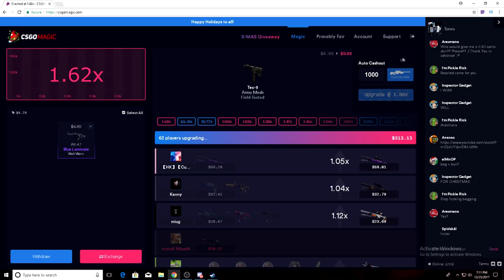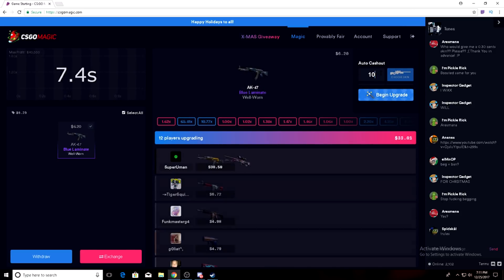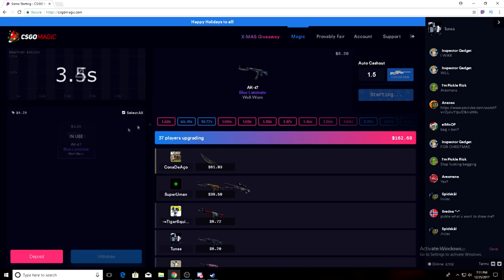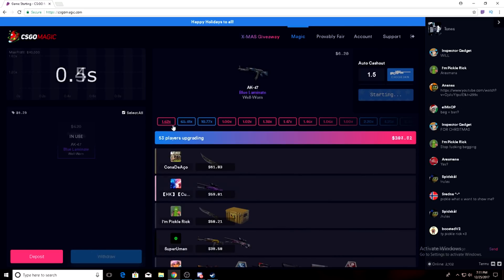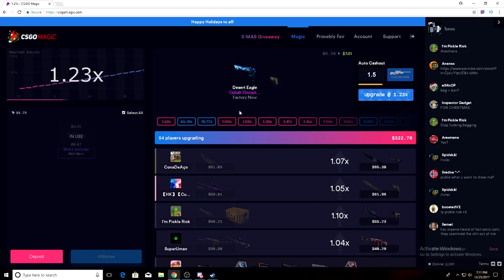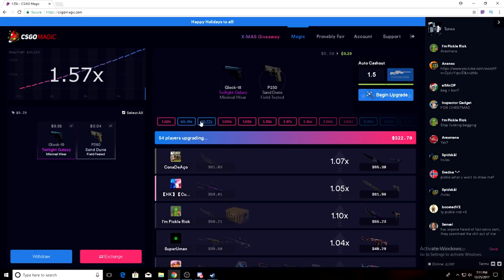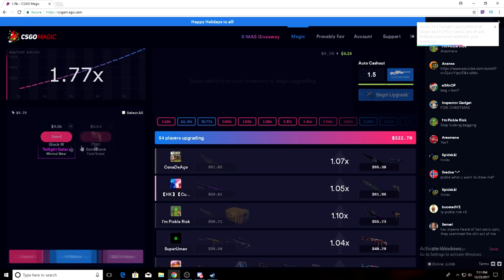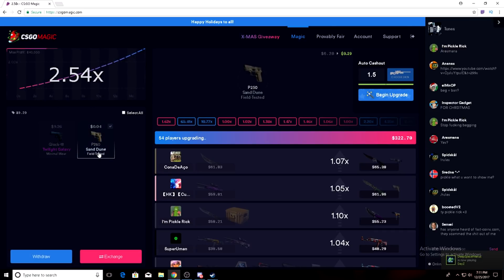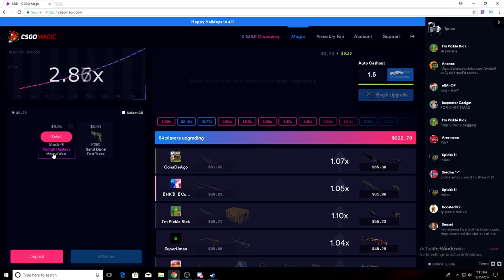I feel like we're gonna get a red after those two high ones. Auto cash out at 1.5 — begin upgrade, we'll let this one sit. I feel like we might get another red here. All right, there we go. We got a $10 skin, so we're from $2.97 to $9.29 right now.